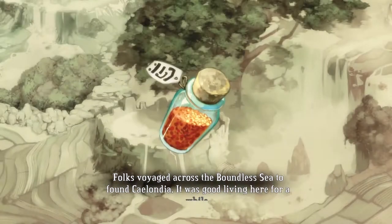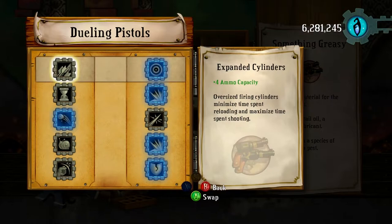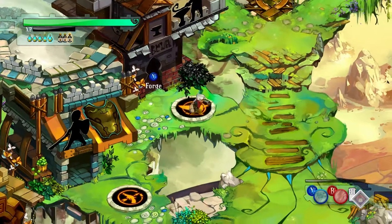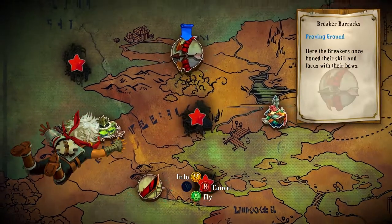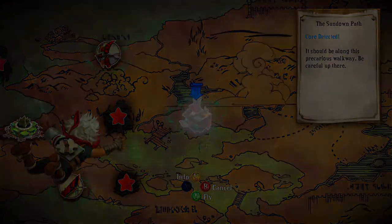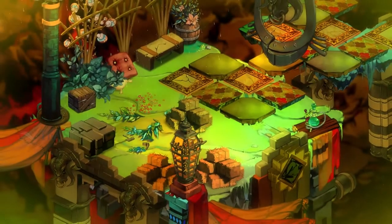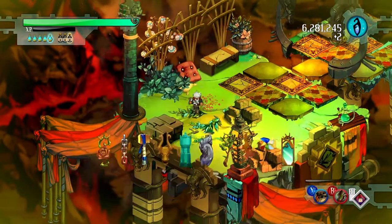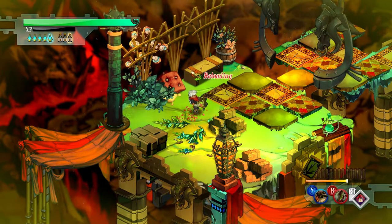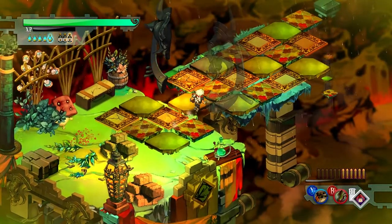Folks made a voyage across the boundless sea to found Celandia — it was good living here for a while. Most of the story we're going to find out, aside from the basic plot beats about the bastion and the calamity, is mostly going to be lore through item descriptions and through talking to Rux the narrator. On top of the controls and gameplay mechanics, we have a lot of RPG systems — the game is essentially an action RPG. We have experience, upgrades, abilities and buffs. These are the dual pistols — they fire as fast as you can tap the trigger, and because I have an upgrade, they ricochet just like we saw with the repeater in the tutorial.